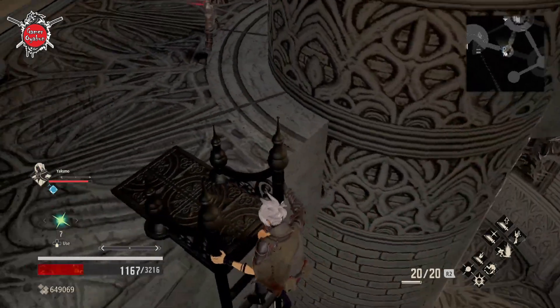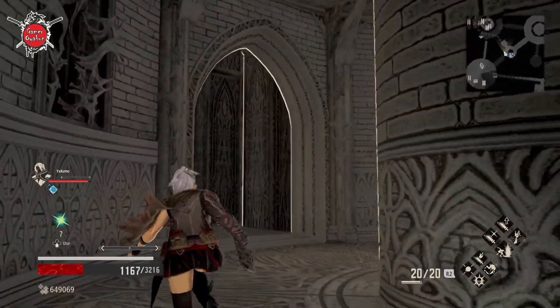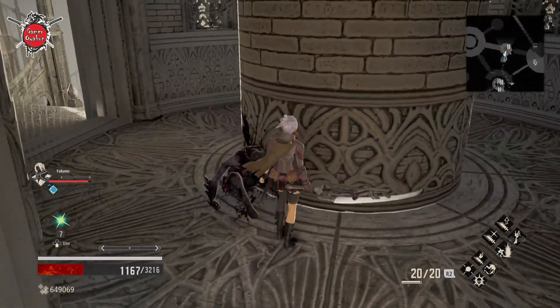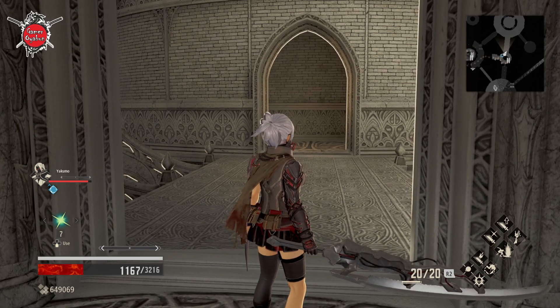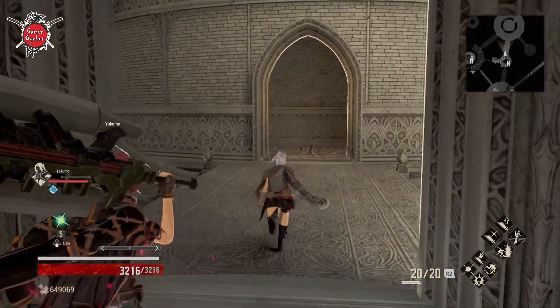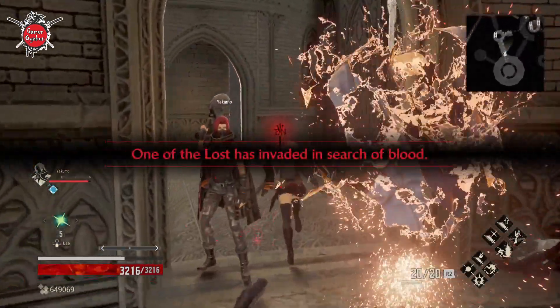Down here is the famous invasion I was telling you about. Maybe we can do this one now — it's right there. When you approach that wall, the invasion will start. Let's get prepared. I'll also show you a technique to deal with this invasion more easily — just run back, all the way to where we had the mistle before, which is just here.